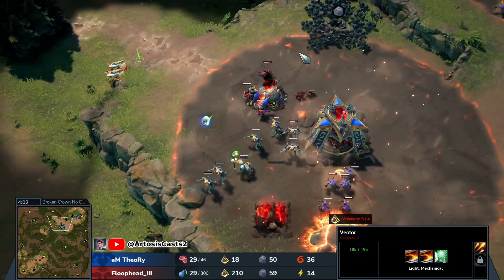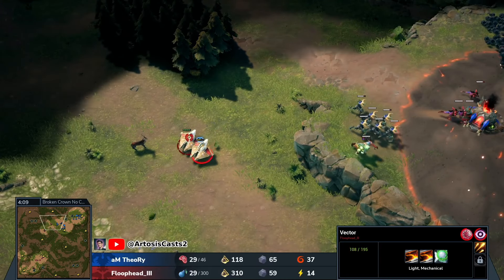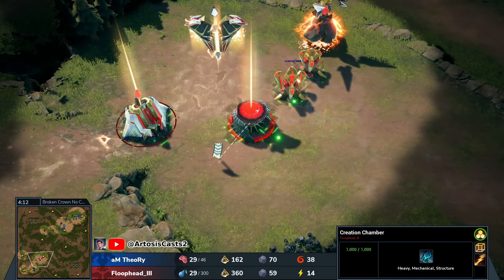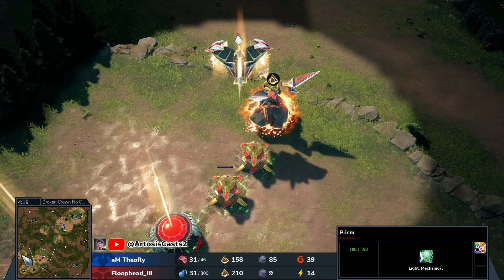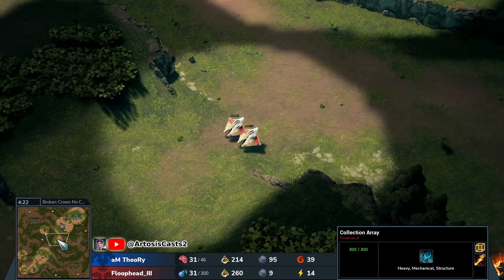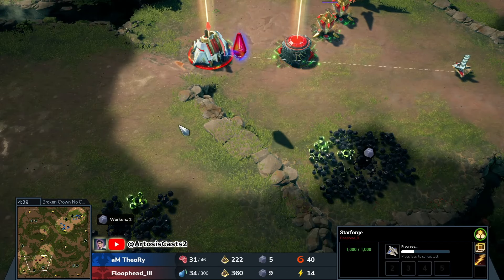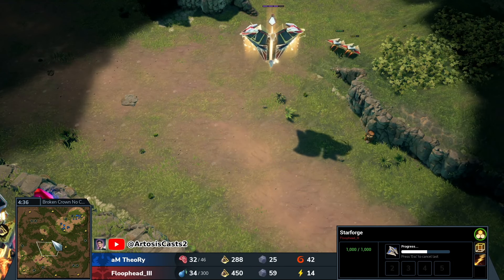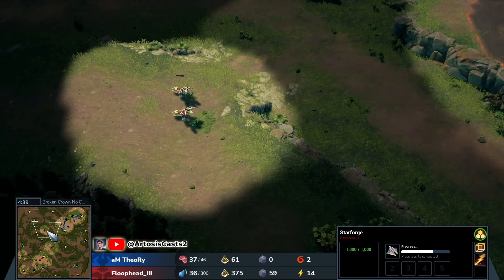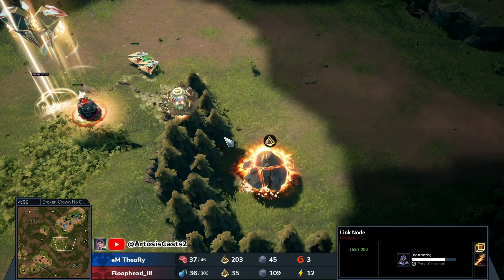Double Vector — looks like he's going to try to poke in. A lot of units waiting for him, though. Already takes a pretty significant amount of damage. Skull connects as well. Prism coming up to high five. Looks like he's thinking about expanding once again. Kind of interesting — link nodes going up.